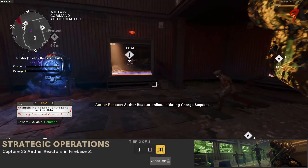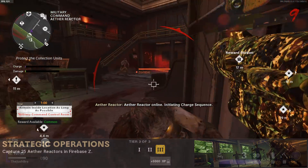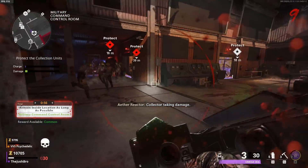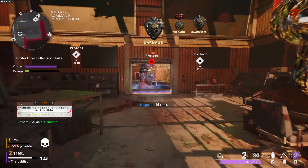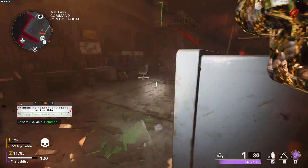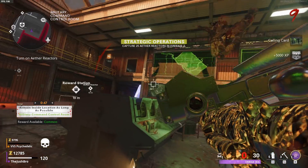The second challenge for this season is called Strategic Operations, and to do this you have to capture 25 A3 reactors in Firebase Z. This is just turning on the power like normal on Firebase Z. You can do 3 reactors per game, so this will take quite a few games to do. Just casually work on this throughout the season and you'll knock it out — super easy challenge.